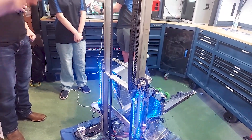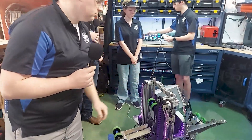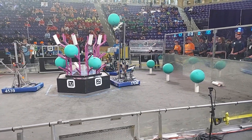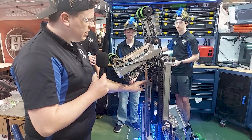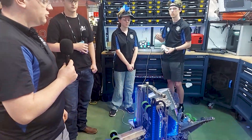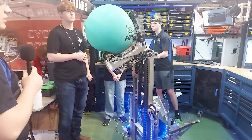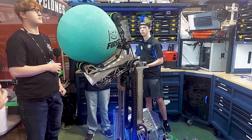Our manipulator can hold the coral and the algae at the same time, as well as score both, or de-score an algae and then score a coral into any of the levels. We designed the carriage to have all three motors down inside the carriage instead of out on the manipulator to save weight, so we can sling it around much faster. We also designed the carriage so it can flip over the top to score in the barge without having to spin all the way around, saving time.